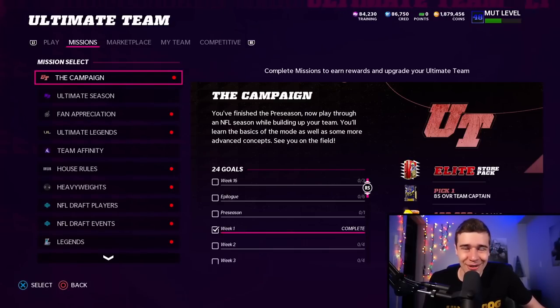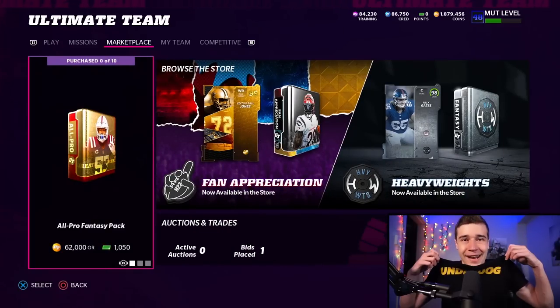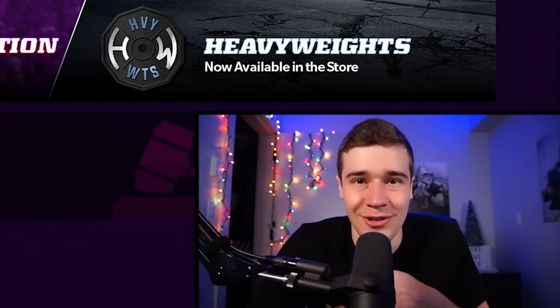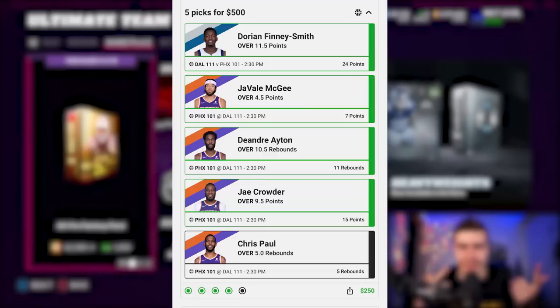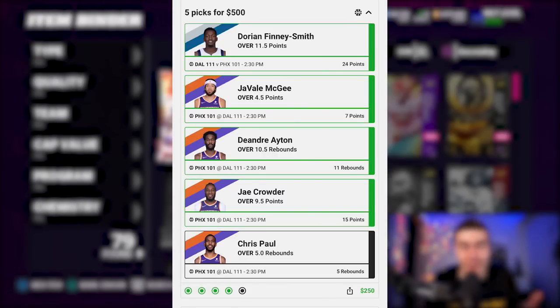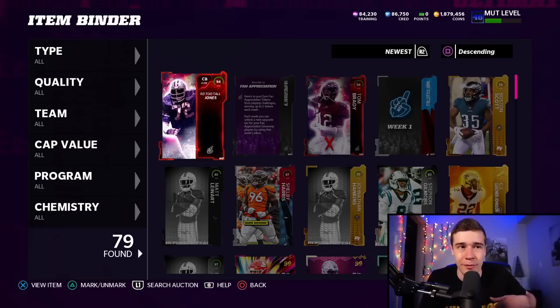Step number four is to scroll down and drop a like on the video — I know, that was cheeky, but if you want to scroll down and drop a like, I greatly appreciate it; it helps out the channel a ton. Big shout out to the boys over at Underdog Fantasy for sponsoring this video. They're an absolutely incredible sponsor that allows you guys to make picks like you see on screen — you pick the over and the under for player props. If you want to sign up with the app and use code Swift, you're going to get a deposit bonus up to a hundred bucks.